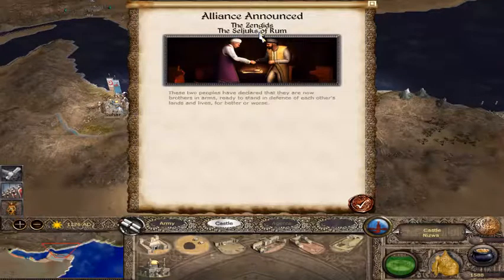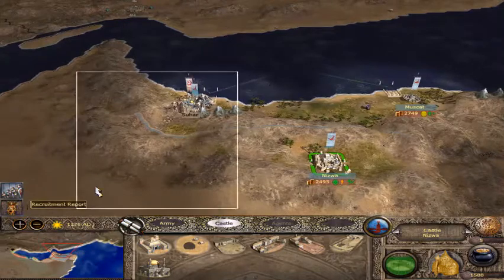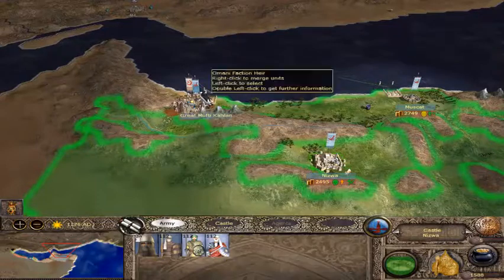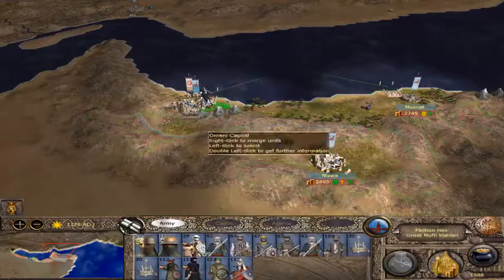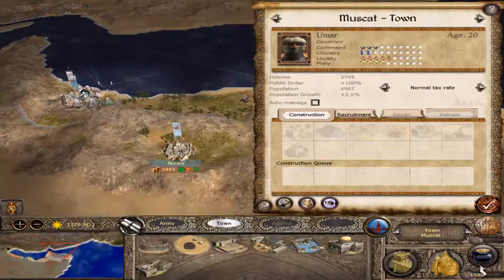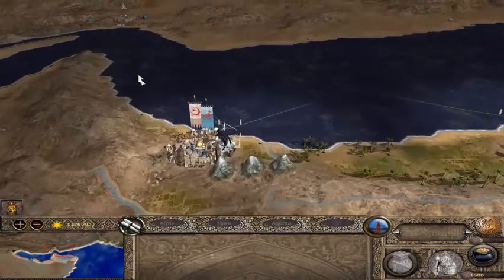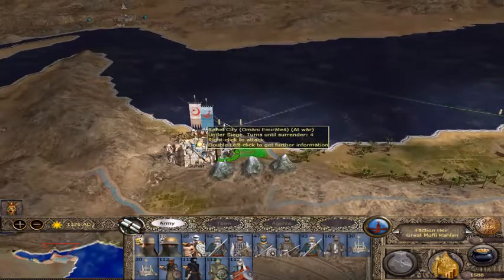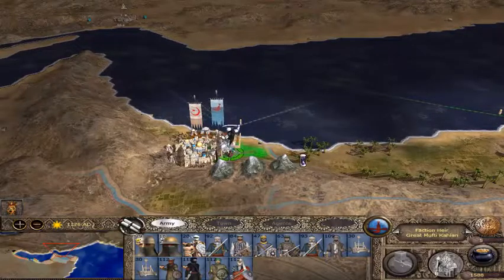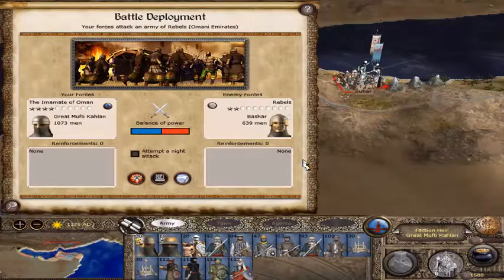All right, the Zengids and the Seljuqs of Rum are allied — that means Syria and Anatolia. Those factions are allied with each other. 'How may I serve, Sultan?' I'm scared I also need to build something and I can't afford it, because my army is getting a little big. That's frustrating. But I bet I'll be able to afford it if I take this town. 'We will smite this foe, Sultan.' I sure hope so.